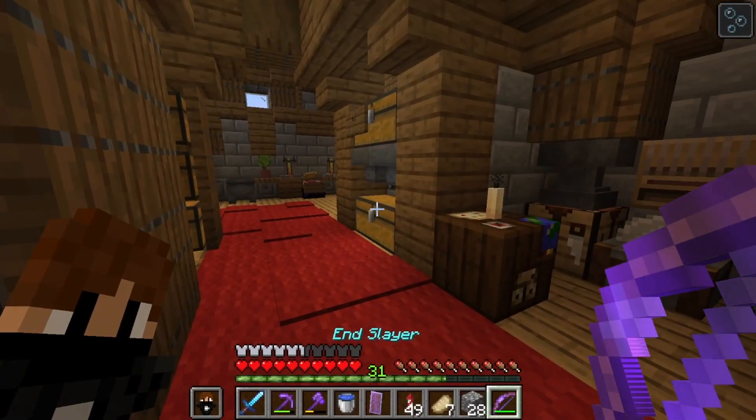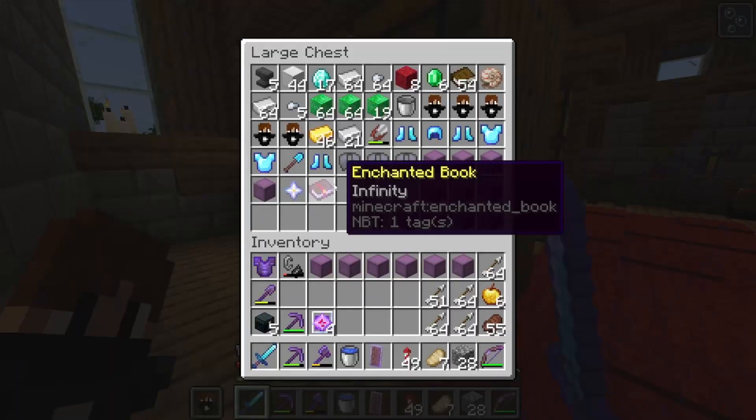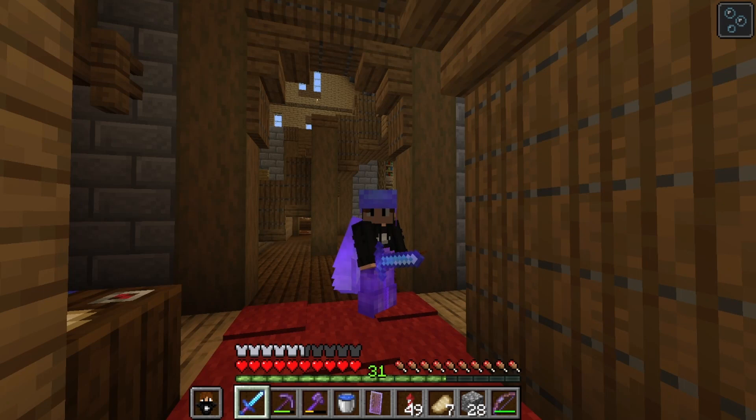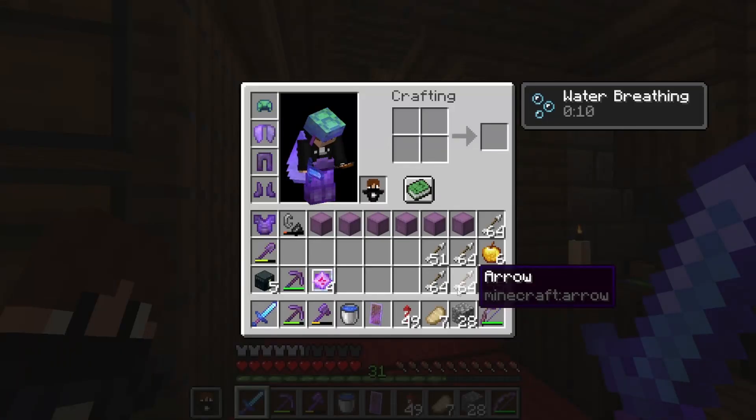Here it is - I named it 'End Slayer', because I'm gonna use it to fight the Ender Dragon. It has Power 5, which is great. And Mending - which was a mistake, because actually I wanted Infinity. I forgot that you can't put Mending and Infinity on the same bow. So I have to carry a lot of arrows with me.